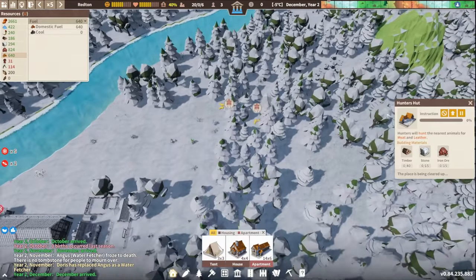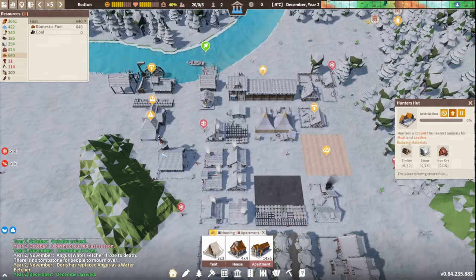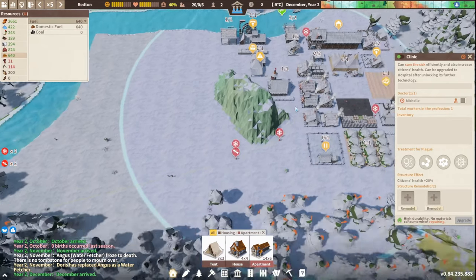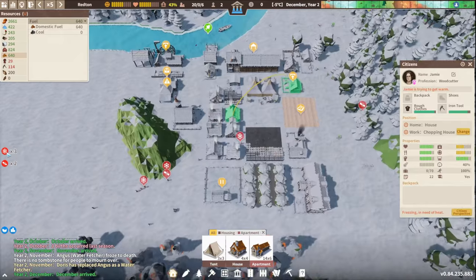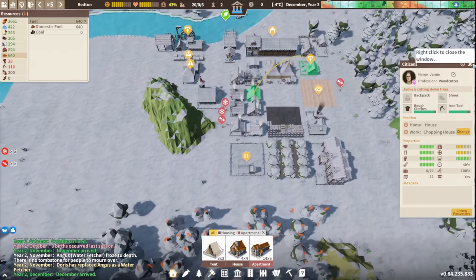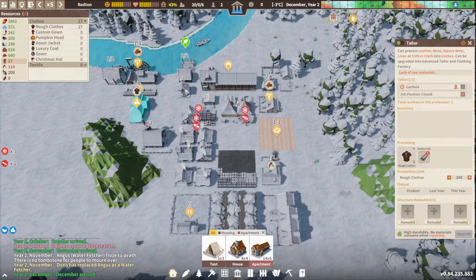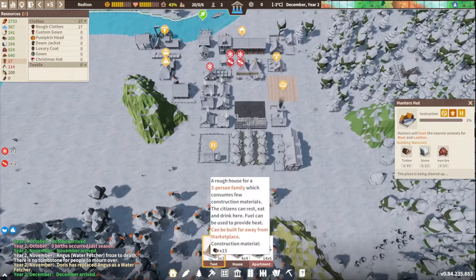We need to get people in the hunter's hut — let's prioritize that. The clinic's getting done with one person there. I don't like that sound in the background. Two citizens injured, four citizens are freezing. Just get inside please! Get next to the fire — we've got plenty of fuel. I think the clothing is what we're struggling with. Come on, get that hunter's hut up and running.